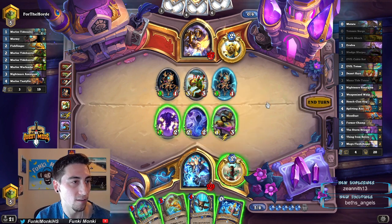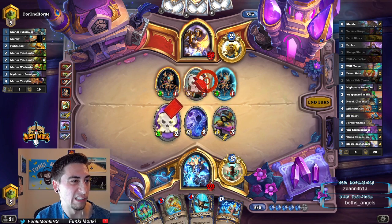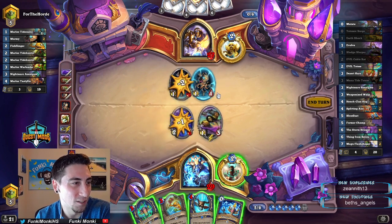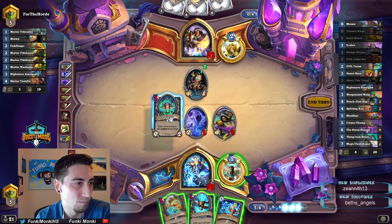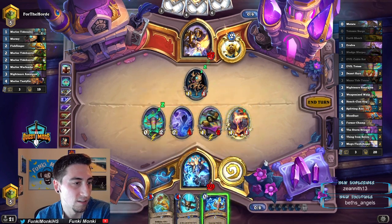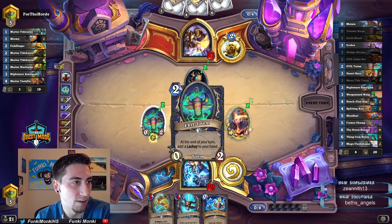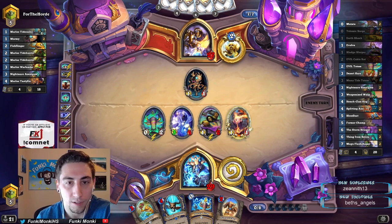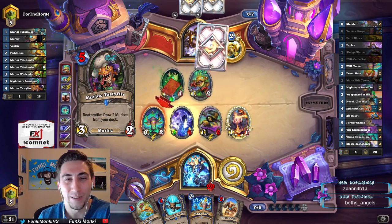So we kind of want to kill this Mana Wraith because it kind of does screw us over too. I think it screws him over more though. So here into here — I don't want a Totemic Surge yet. I think I just want to keep generating lackeys from this; you can't kill it yet. Unless he does like Tip the Scales in a couple turns.